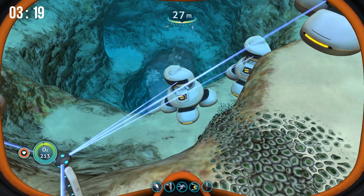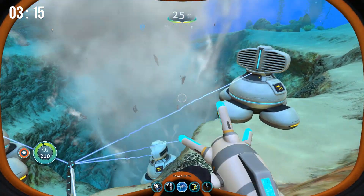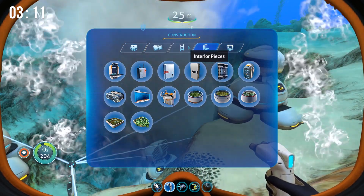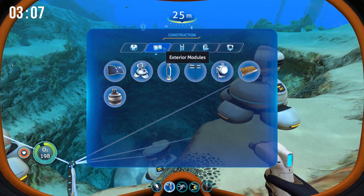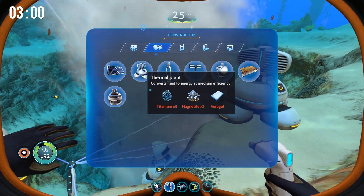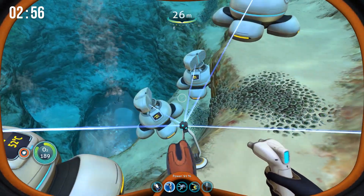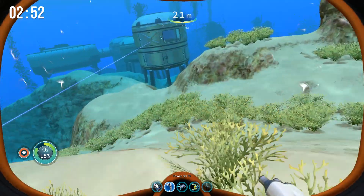You can see the temperature on these thermal generators right here. If we go into the build menu and select exterior modules, you can see it's the Thermal Plant — it costs five titanium, two magnetite, and one aerogel. These provide a crazy amount of power.